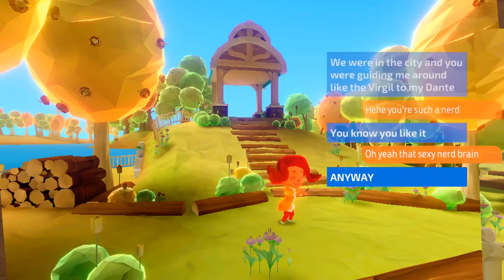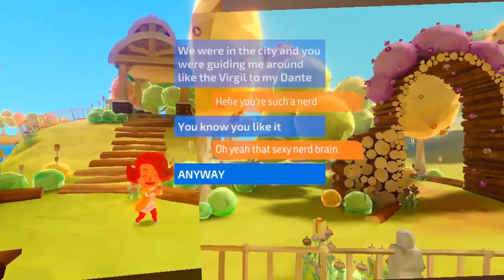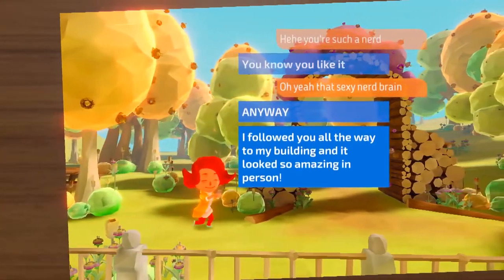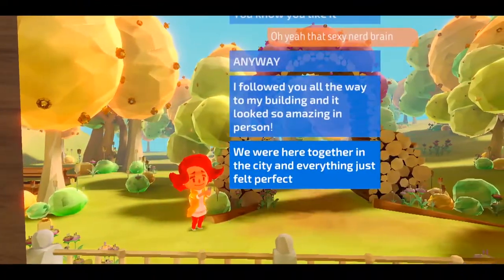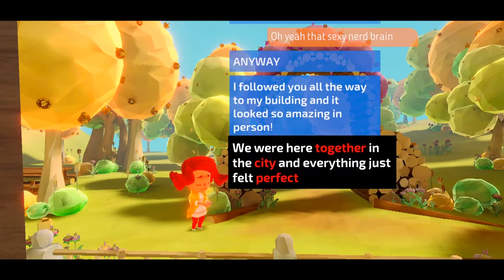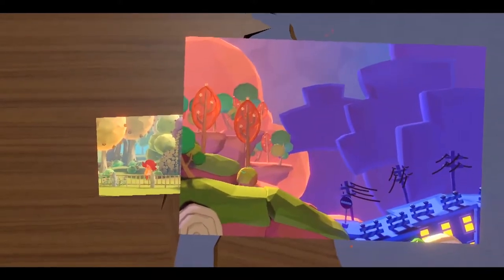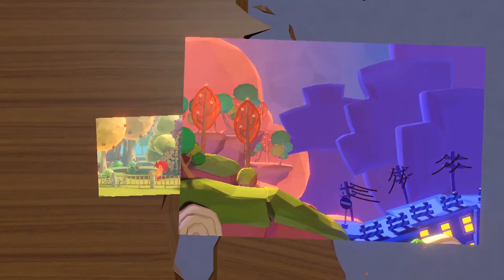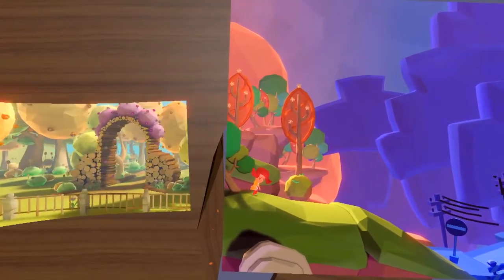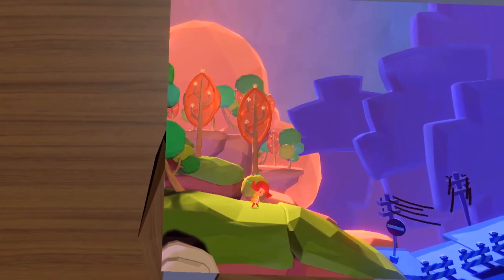Anyway, anywho. Let's go. I followed you all the way to my building and it looked so amazing in person - I want to do the puzzles. We were here together in the city and everything was just perfect. You have upset her. Together, city, and perfect just don't mix for her I guess.